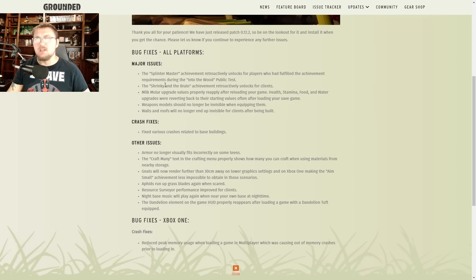Major issues that were fixed: The Splinter Master achievement retroactively unlocks for players who fulfilled the achievement requirements during the End of the Wood public test. To get that one, you have to craft tier 3 arrows with splinters — you need nat fuzz or dust mite fuzz and splinters to make that recipe. The Shrinky in the Brain achievement retroactively unlocks for clients — that's when you get to tier 10 in the brain power research tab inside the research stations. Milk molar upgrade values now properly reapply after reloading the game — health, stamina, food, and water upgrades were reverting to starting values after loading your save.